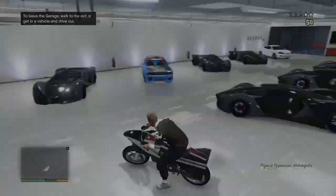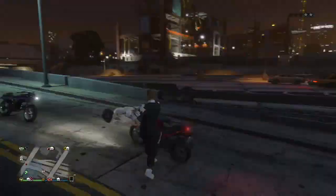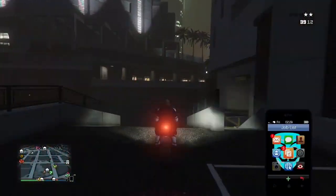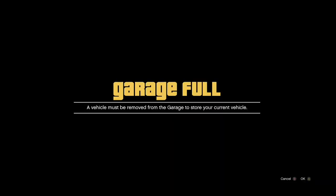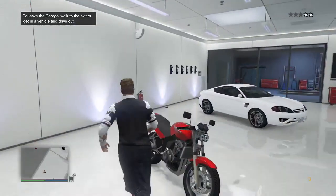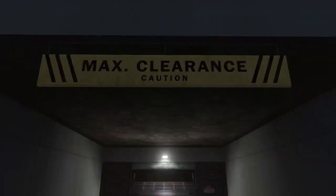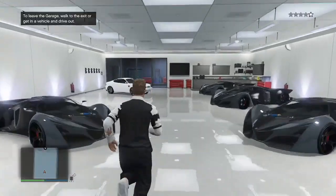A few differences, not many. You want to make sure that you have an empty space. On this one, you want to make sure you have an empty space — it doesn't work properly when you have to overwrite other cars. So what I'm doing right here is putting streetcars in my garage and then blowing them up to create empty spaces.